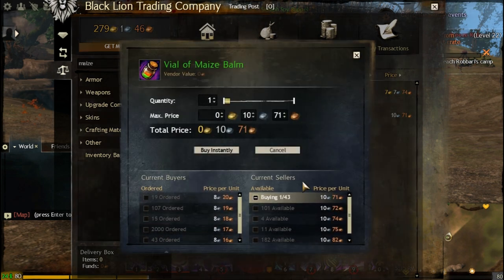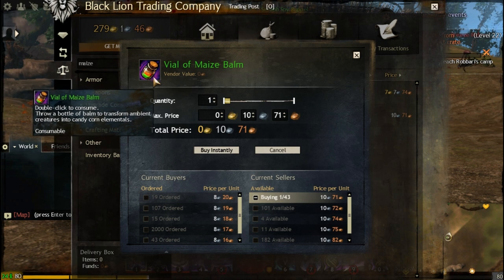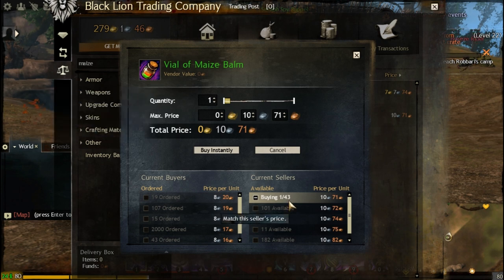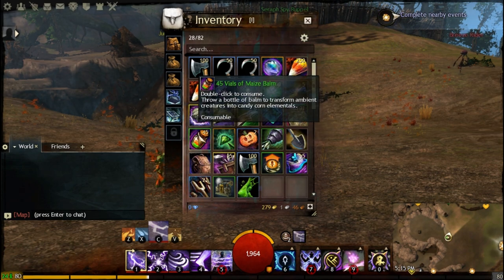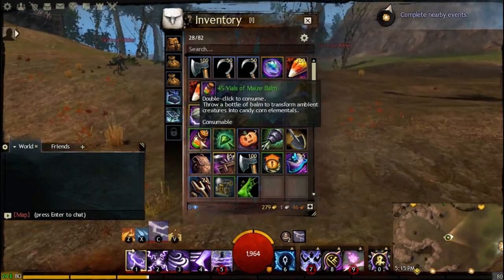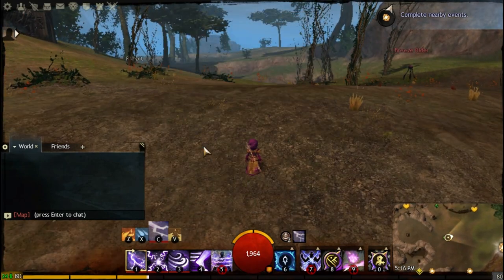These became a lot more expensive — when I bought them they were seven silvers. Regardless, you are still going to be making a huge amount of money. If you want, you can order them. Each Maize Bomb has three charges, so you can transform up to three animals per use. Say I bought 45 of these right now — each is about 10 silvers — watch what we're going to do.